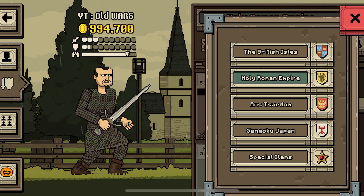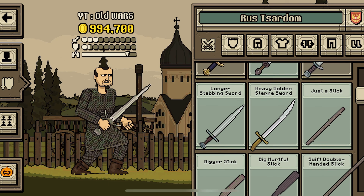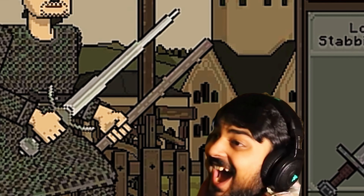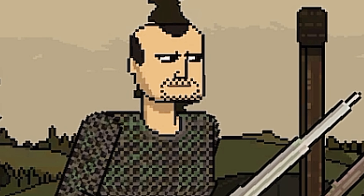Now we're gonna take the magic wand, the spell casting instrument — just a stick, equip. Well, we had no other choice.